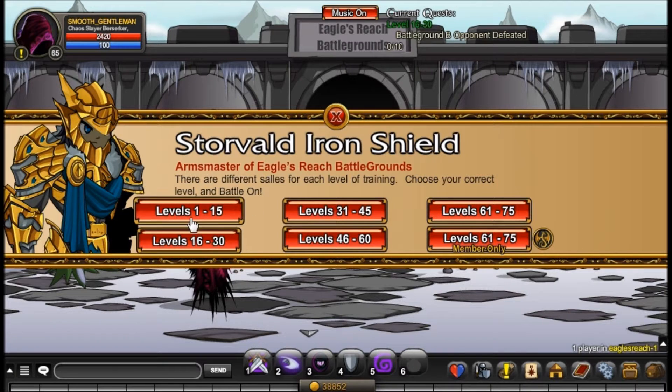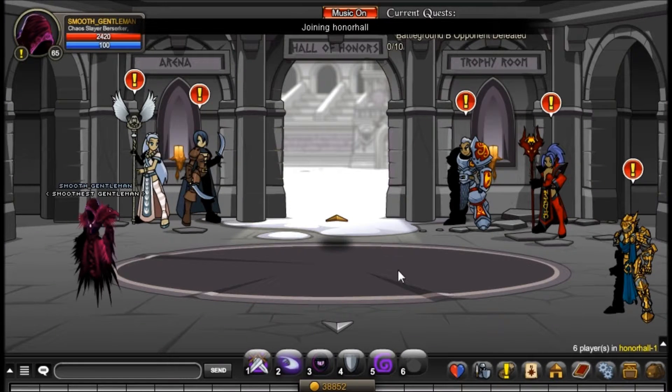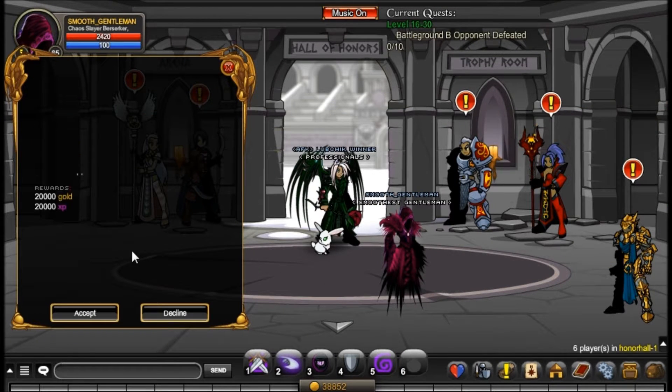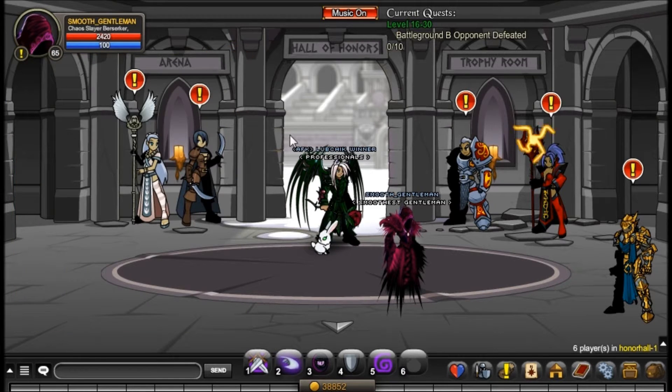If you guys are a member, you can — whatever level you are right now — just click level '61 to 75' straight away, joining Honor Hole. Click on this guy, Hole of Honors, and just accept the quest. It will give you 20,000 gold and 20,000 XP, which is really good.